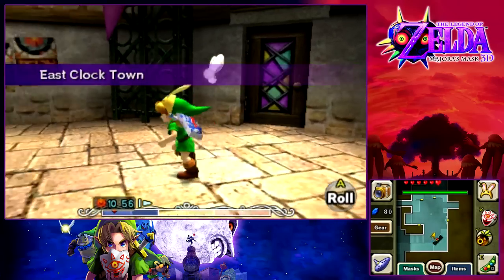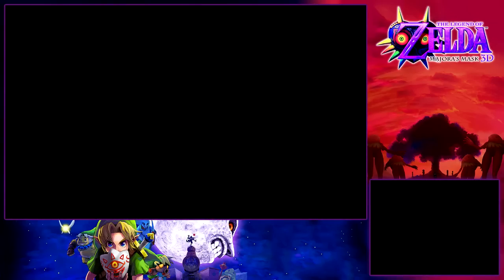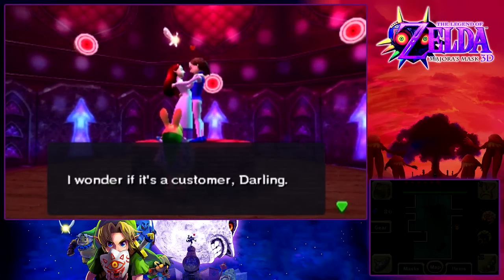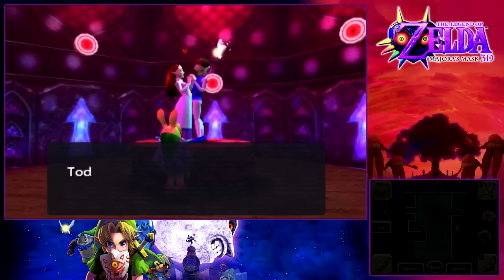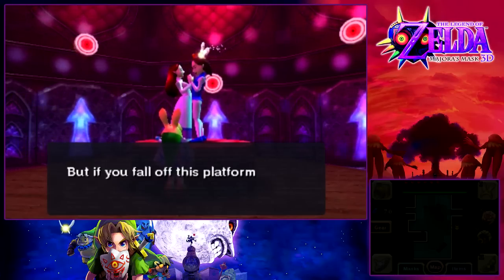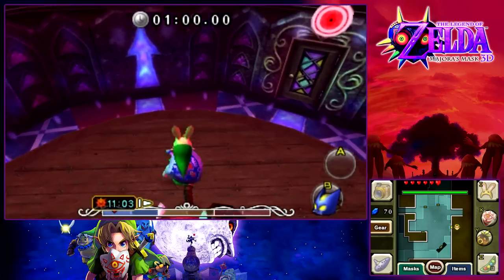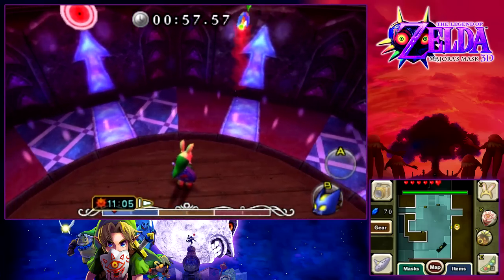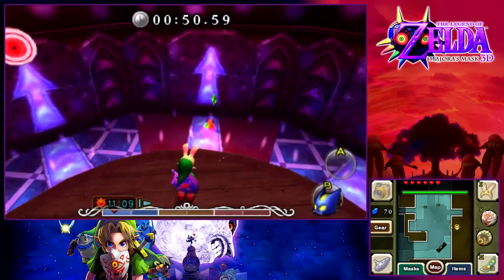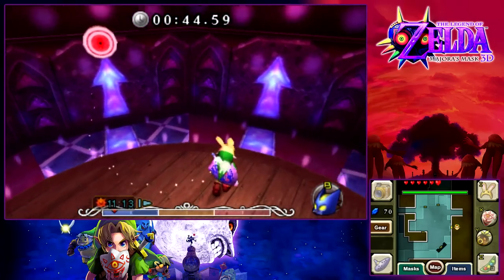If you need a reason to play this version of Majora's Mask, that alone should be a good enough reason. Say hello to another minigame — the Honey and Darling Shop. It looks like we have a visitor. Today is a bomb chew gallery day. Hit each target with a bomb chew. Basically we're on a platform and we have to hit these targets with bomb chews.